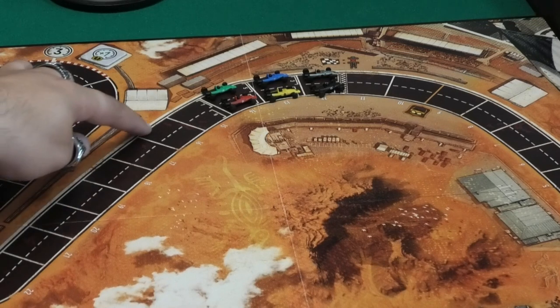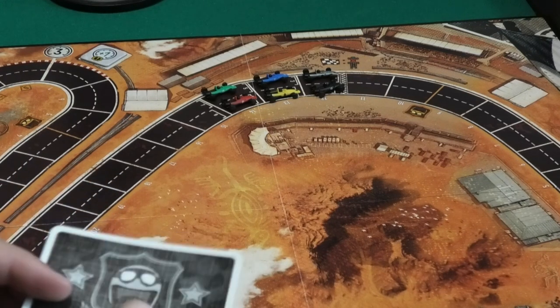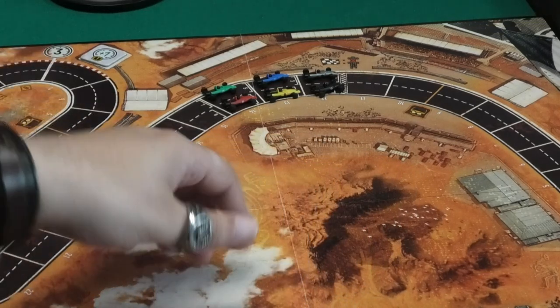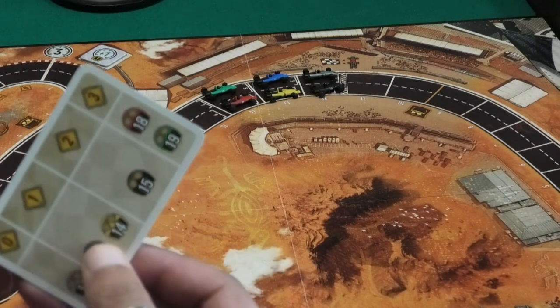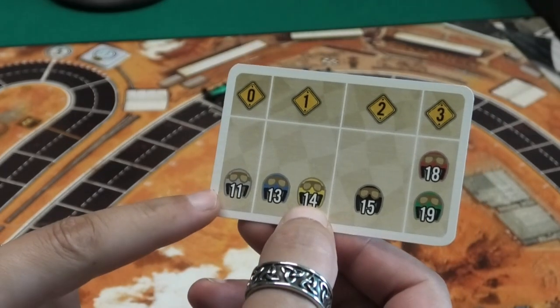One side of the track has a fat line and the other a thin line. The player on the thick line is in front of the player on the same space on the thin line, so in this case the outside of the corner is in front. The silver car has pole position. To see what their car does, I flip a legend card. As long as the legend drivers have not yet crossed the golden line with the golden helmet signal, they will move full speed if possible.